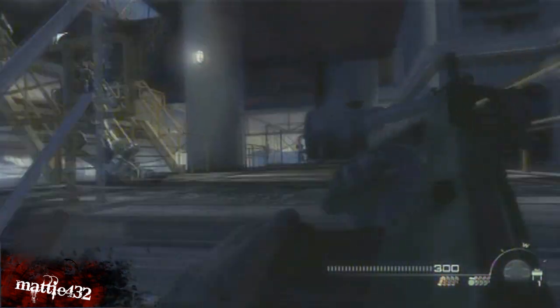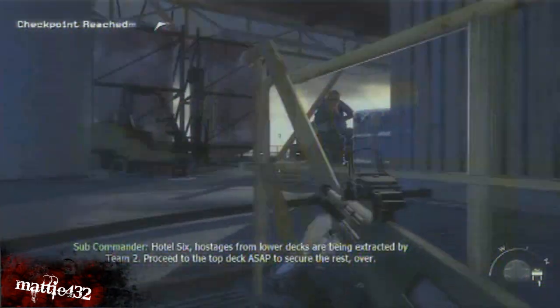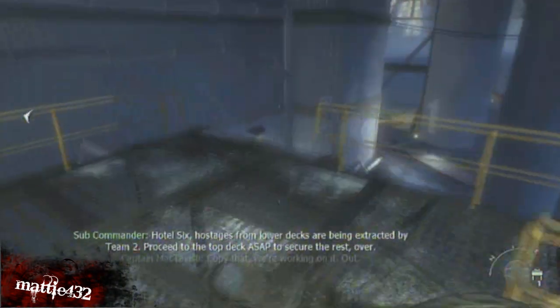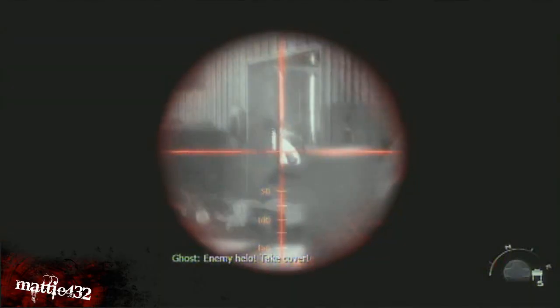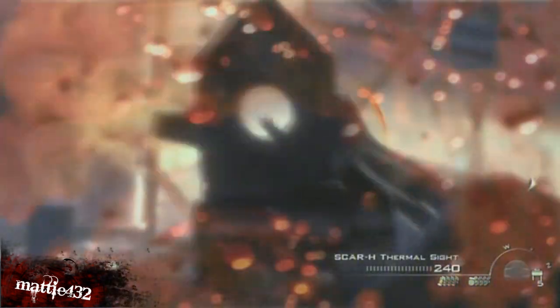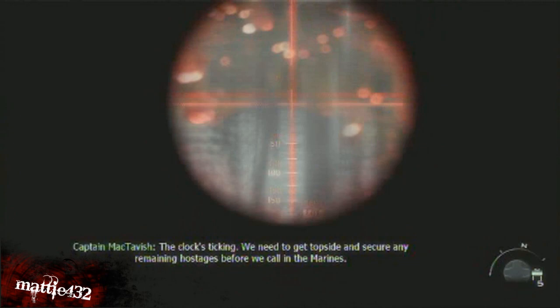Once you think they're all cleared, start climbing the stairs. On the next level, go backwards and find a rocket launcher. Continue to snipe enemies down the corridor, then get your rocket launcher out and take down the chopper — because otherwise it will be a pain later. One swift shot while it's stationary and then you can continue firing at whoever is down there.